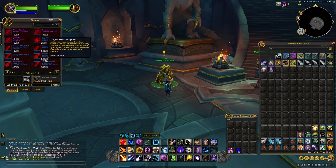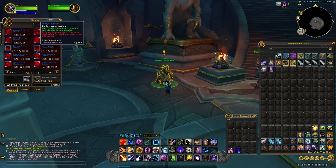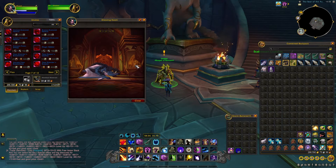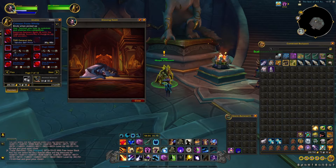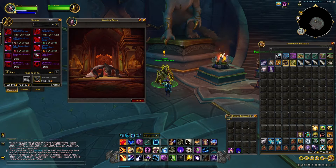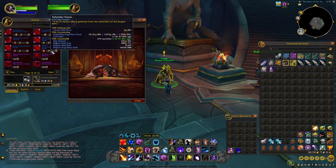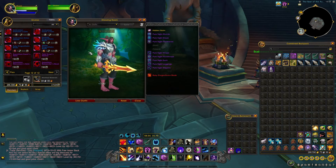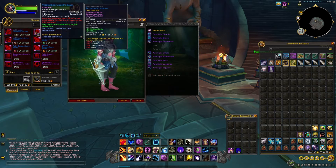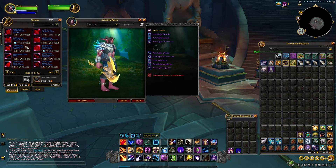The two battle pets are the Crimson Proto Whelp and Magic Nibbler — it's a cute little baby dragon, two different colours. If you make your way straight to the back, you will see a bunch of different weapon variants and appearances that you can get as well. A bunch of them need five sinews each, as you can see — five, five, five.